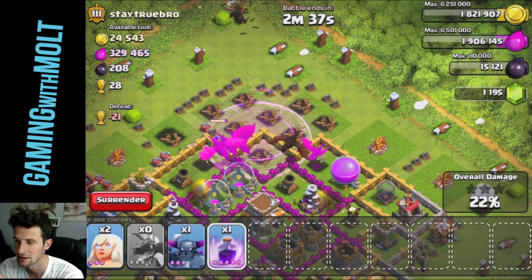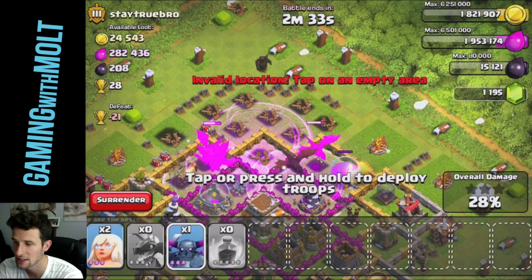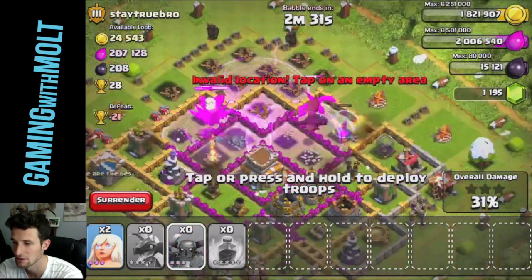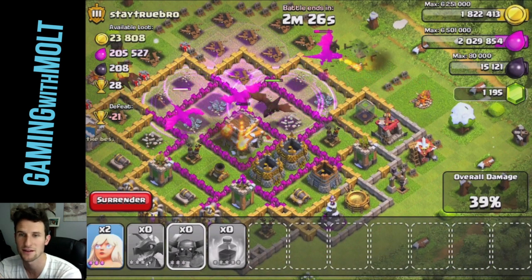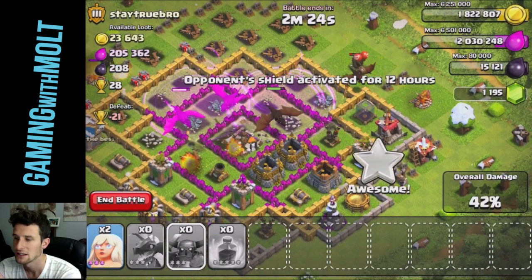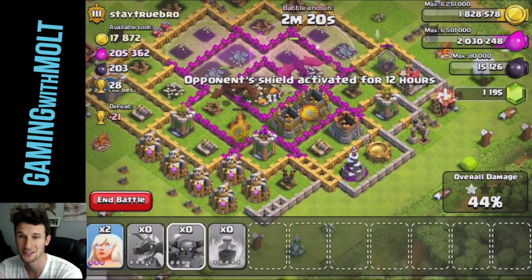We're going to go ahead and rage spell right here. There goes that pekka — rage spell and rage spell! Get in there, pekka! The dragons, from the look of it, might be able to take out that town hall right there. Yep, they're going to with that rage spell.